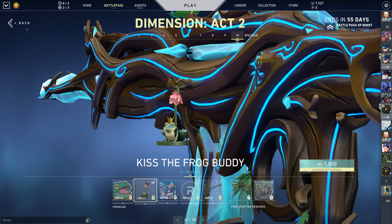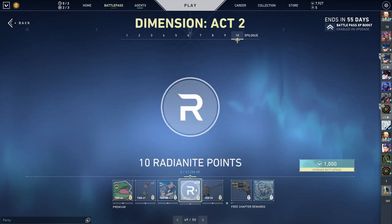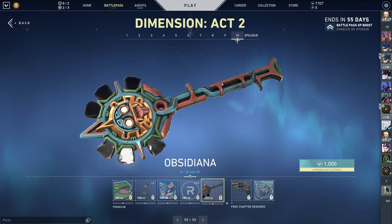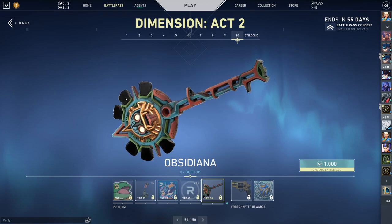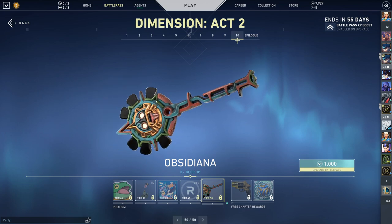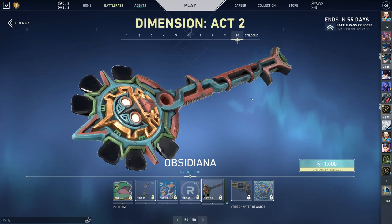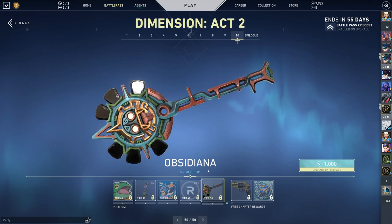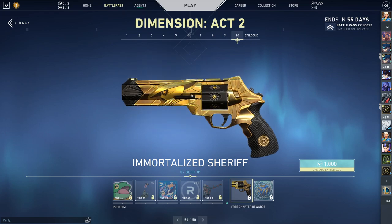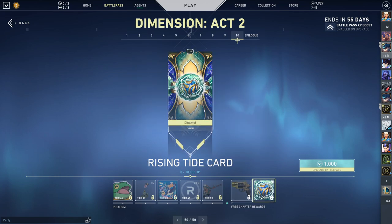The Hee Hee Hee spray — also very nice. Kiss the Frog buddy — a classic. Pearl District Seascape card. And the Obsidiana melee — I don't know if there are upgrades. I think you pull this out like an axe, it looks kind of huge. This thing gives me heavy Majora's Mask vibes. This thing looks so cool, actually so sick. There's also the Immortalized Sheriff, which is the free gun with Cypher — really cool. And the Vandalized Sheriff and the Rising Tide card — I'm pretty sure it's an Indian Waterbender, which is our next Valorant Agent, and this card seems to prove that.